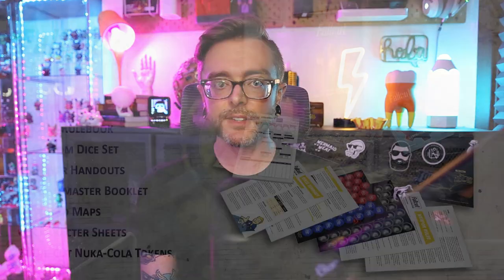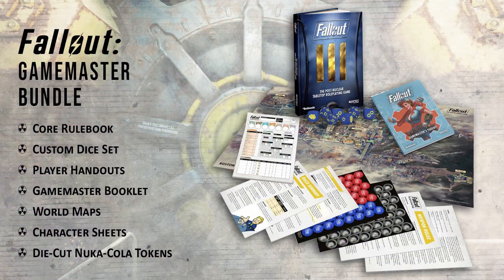Now let's talk about the bundles. First there's the Game Master Bundle, which includes everything we've talked about so far. It comes in at 61 pounds, which is about 84 American dollars, but you're saving big by buying all these things together.